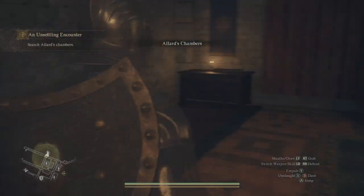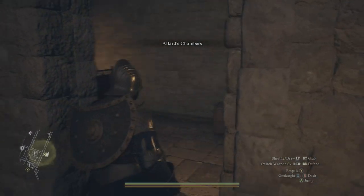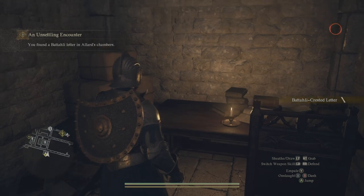Once you go inside, there's going to be a secret door in the back left — you can see it right in front of this cabinet. Open that up and inside is going to be the information we need. Go ahead and grab this letter.